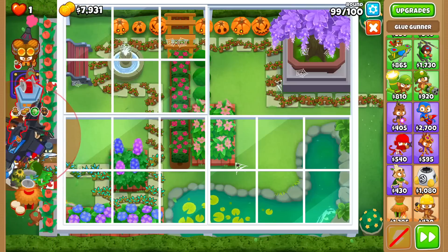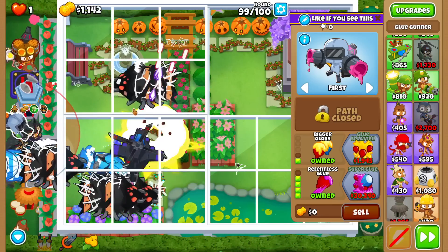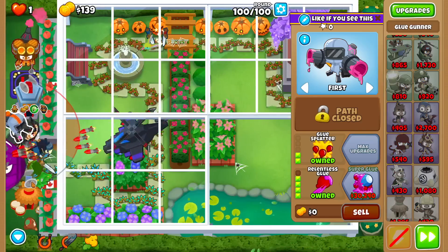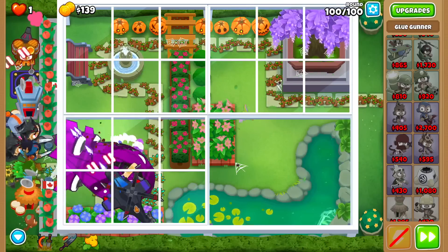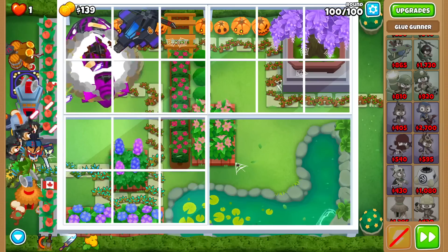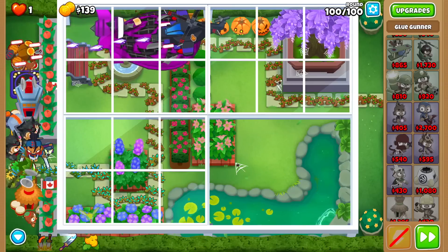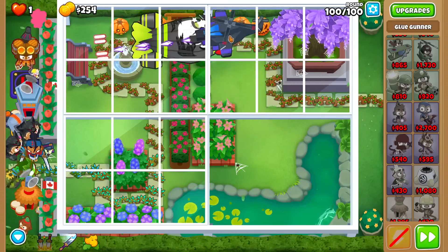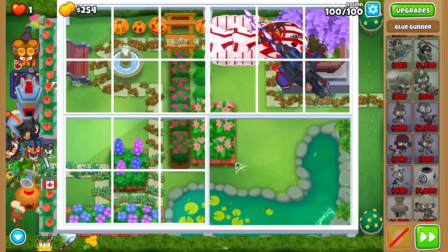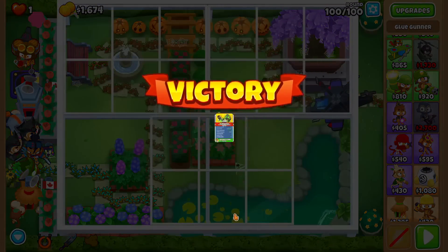I'm definitely getting a bit overconfident. Before it's too late, I'm gonna get Aim-Up Glue. I didn't mean to buy Relentless - I had too much money. I'm trolling here, but that's fine, you can still win. Trust me. Living on the edge here folks. That's an easy Black Border - I say easy with a couple of close calls, but a win's a win. Wait, do I have enough BAD damage? The Moab Mauler will stun the BADs for a brief moment. Okay, we're definitely being a bit cocky. GG!